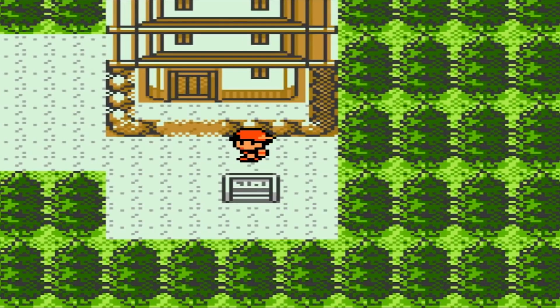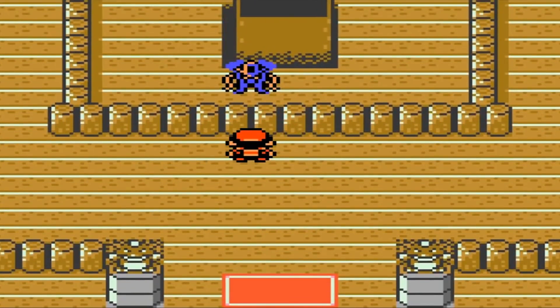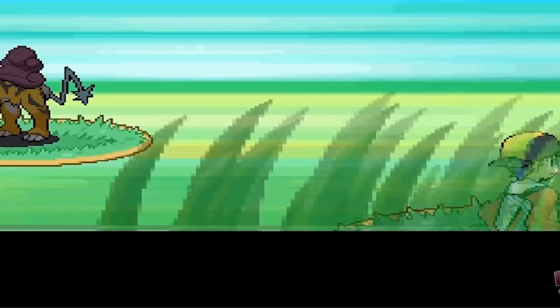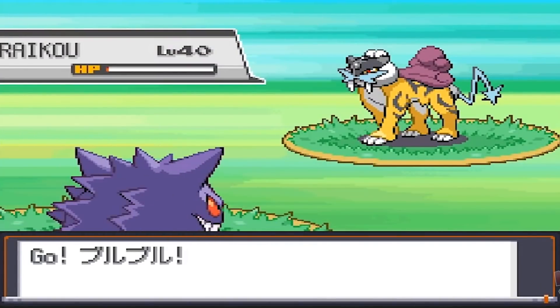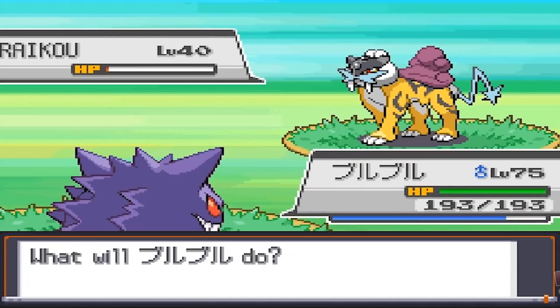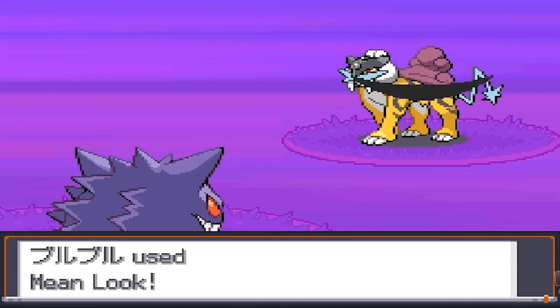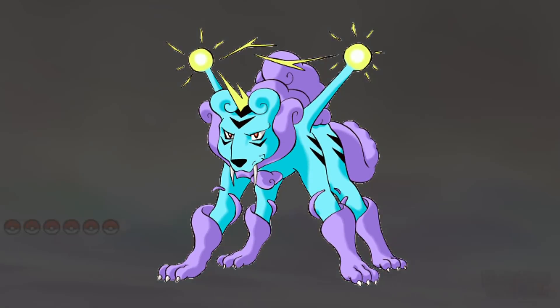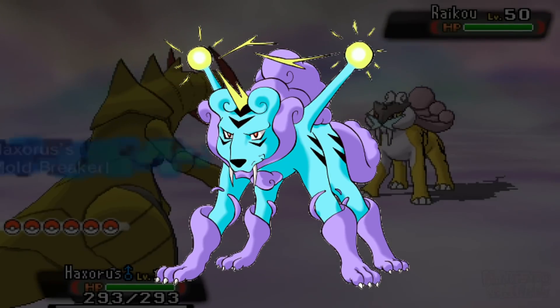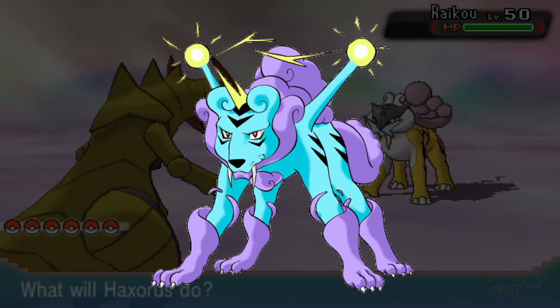The Legendary Beasts — Entei, Suicune, and Raikou — are some of the most important Pokemon in Johto and some of the coolest of all time. They were designed by Muneo Saito, who actually commented on their creation several years ago on Twitter, saying in particular about Raikou that at one point it was blue and had a drum on its back, a description which is very different to the final design. There was, however, a piece of concept art also drawn by Muneo Saito that heavily resembles Raikou, but is blue and notably also has the coloration of Suicune.